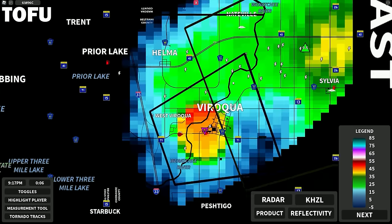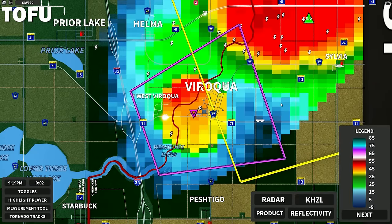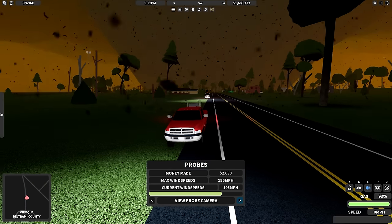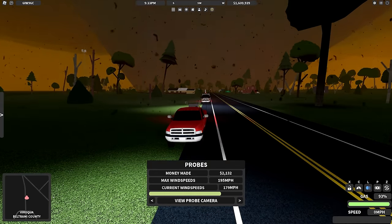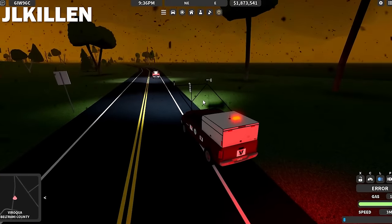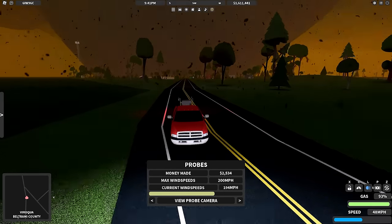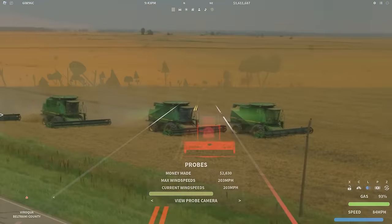Man, this tornado is quite literally just going right through the town. Oh my god, that is a massive debris ball, dude. This is actually huge. 192, JKillen. 195? We might actually get an EF5. Oh my gosh. All right, we need to go. We gotta get out of here right now. 196. Oh my gosh. Hold on. There's a mobile home going flying. Mobile home is going flying. North, get out of here.